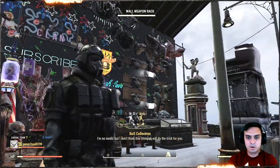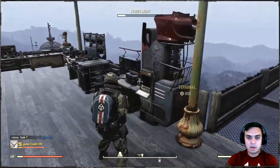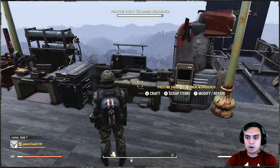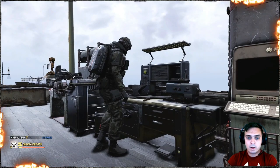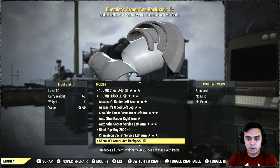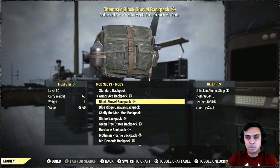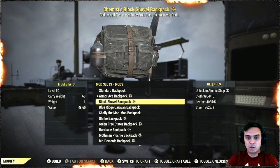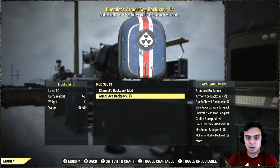Once you unlock them, you can apply the skins by navigating to your armor workbench, click modify and repair — that's for the backpack. So you navigate to your backpack, and once you find it, navigate to your skins and simply apply the Armor Ace backpack. That's the name of the skin.